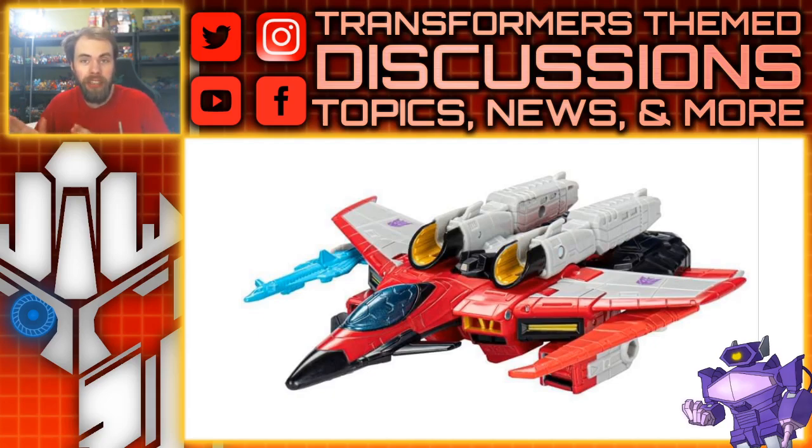Before we talk about the images themselves, we actually had another listing for a Legacy voyager class figure, and that is Metal Hawk. For those who don't know, Metal Hawk was an original Pretender character. I'm kind of confused by that because it seems like most of the Pretenders are going to be core class figures — an amalgamation of their Pretender shells with the core robot — so I'm curious to see exactly how they'll do Metal Hawk. We'll just have to wait and see.